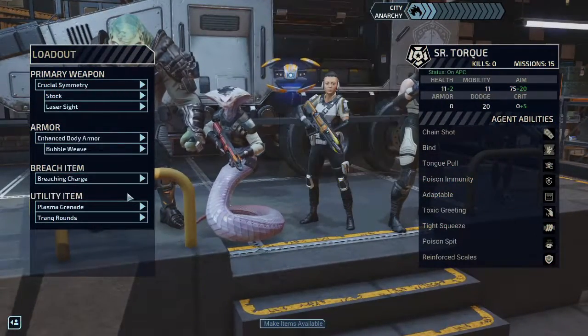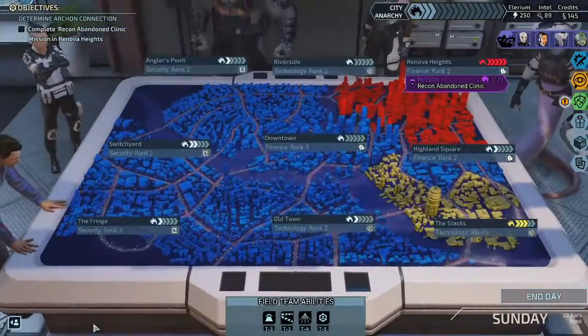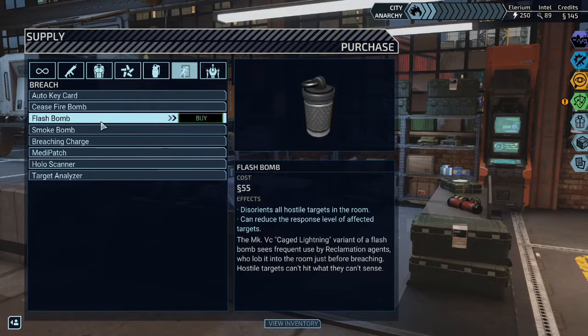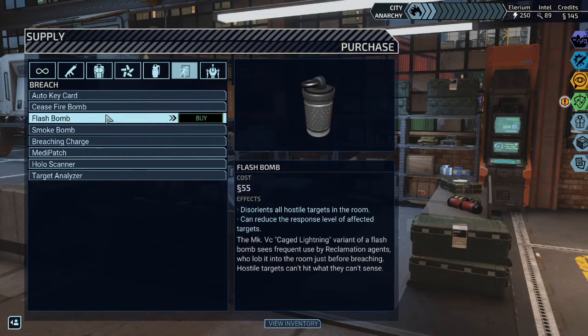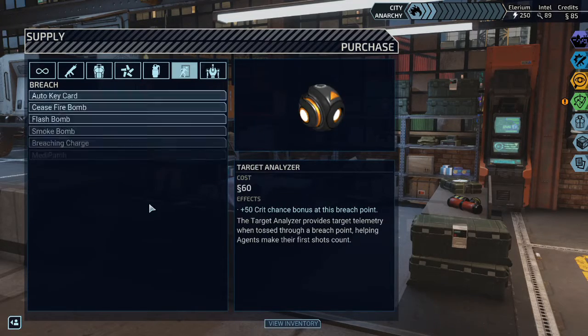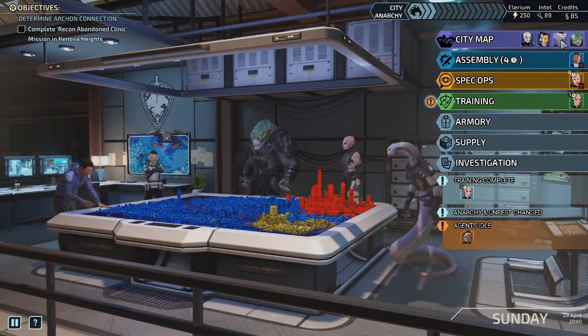You know what? Can we give Tork something else? Are there any other breaching items that we have or can get? I think Tork can do auto key card... actually, let's do holoscanner. There we go — we'll give this to Tork.